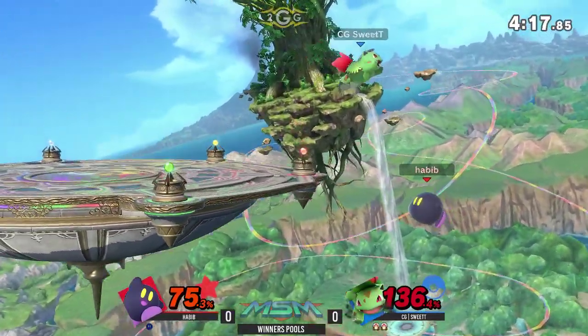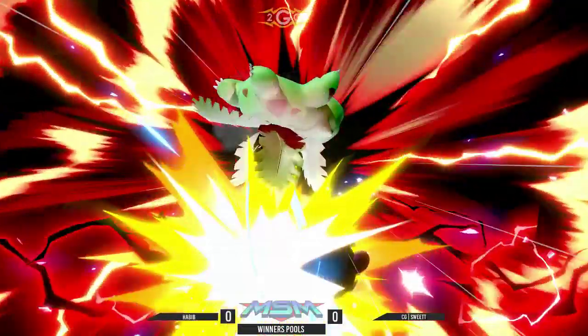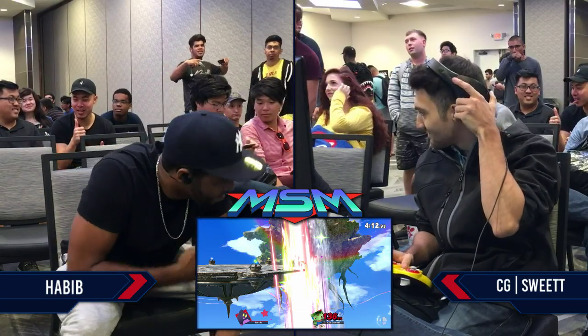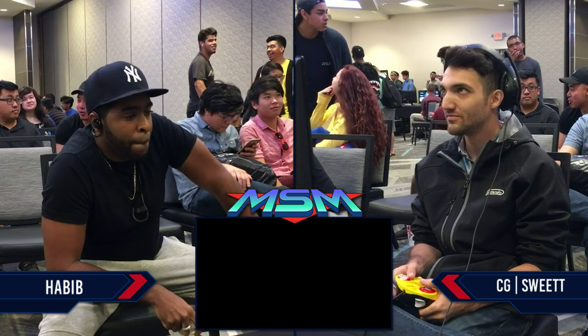He just misses with that down air, and I think that's going to be it. Sweet T can make it back — he can simply use the down. He put himself in a position where he could cover just about any option at that point. That's kind of what happens, especially with Kirby. You have a very linear recovery, a very obvious recovery.